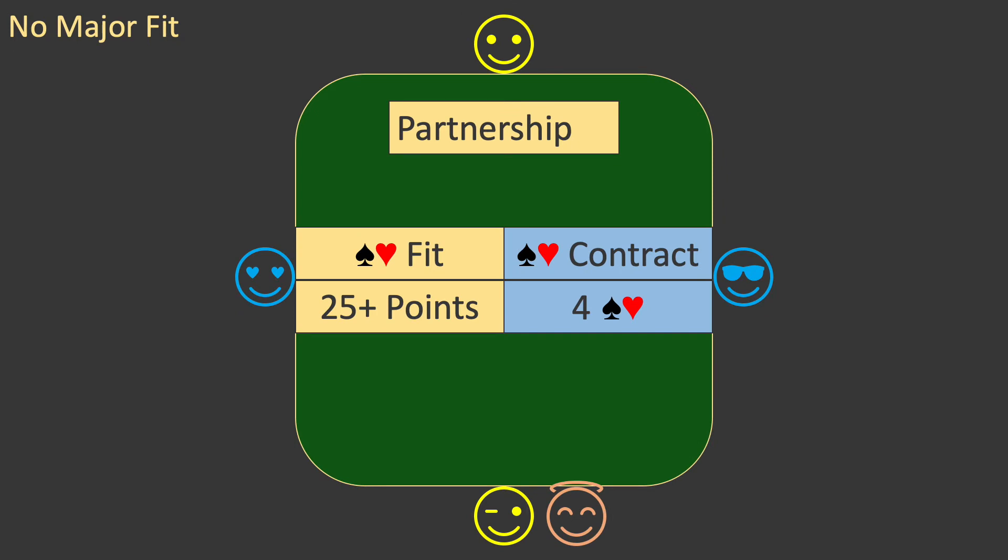You know from episode four that whenever the partnership has a fit in a major suit and 25 points, it will seek a contract of four in that suit. You do this because it gives a good score for a relatively low contract. Such a contract is called a game contract.